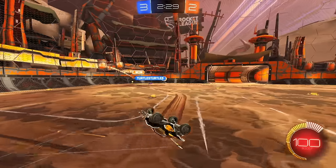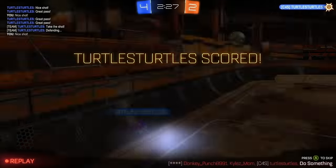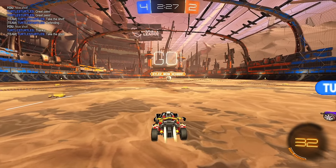Good shot! I just did a little pop off the wall and he was up the wall trying to do what I was doing. When you get a teammate like turtles turtles who wants to be on the ball all the time, you have to try and lead them into a spot where they'll follow the ball up without overcommitting. We also saw our first taste of toxicity in the last episode, so I'm glad to see some positivity on the team here.